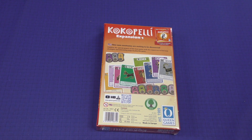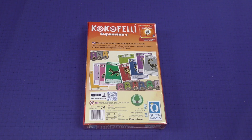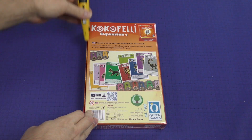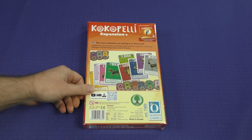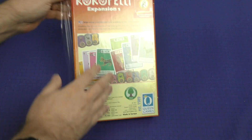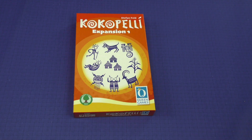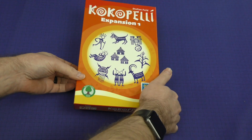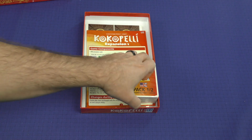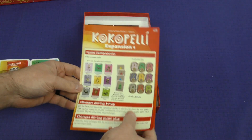Nine new ceremonies are waiting to be discovered. Combine the special powers of the base game with this expansion to find new strategies and interesting ways to play the game. Cocopelli is a card-driven game and when they're talking about these ceremonies, they're basically different powers that these cards will enact when you play them into your tableau or into your neighbor's tableau. That's one of the mechanics of the game — you can play cards in front of you and potentially cards in front of your left and right neighbors.